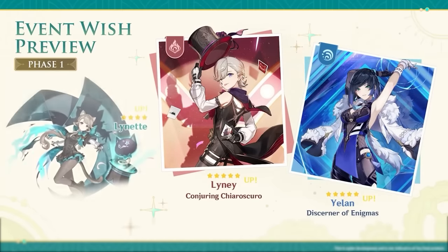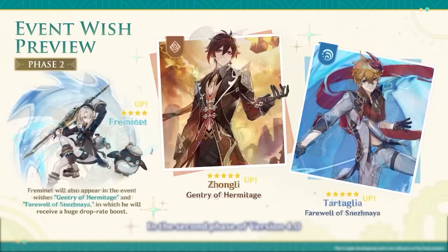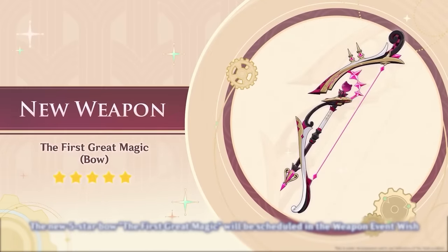We also got a sneak peek at the banners. In the first phase, we'll have Lyney and Yelan with Lynette, while the second phase will have Zhongli and Childe as well as Freminet. The second phase banner is a nice nostalgic callback to version 1.1 for anyone who remembers. The 5-star bow for Lyney will also be featured.